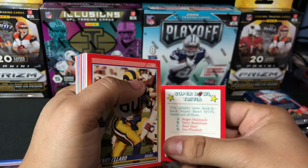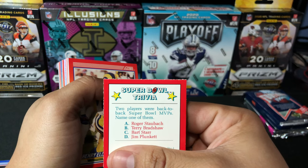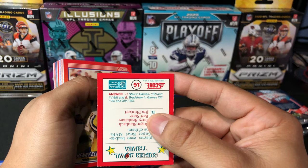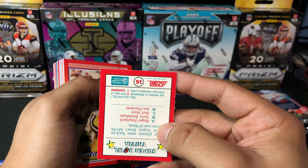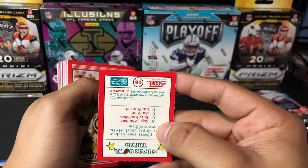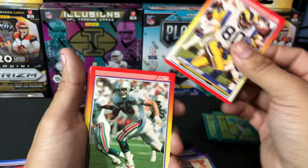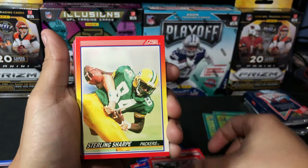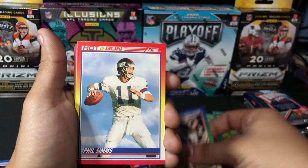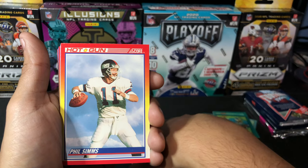Super Bowl trivia: two players were back-to-back Super Bowl MVPs — name one of them. Roger Staubach, Terry Bradshaw, Bart Starr, or Jim Plunkett? The answer is C — Bart Starr, in Super Bowls 67 and 68, and B — Bradshaw, in Super Bowls 13 and 14. Henry Ellard, John Offerdahl, Sterling Sharp, Andre Reid, Lars Tate, Kyle Clifton. We have a Phil Simms — there you go, CBS Sports broadcaster, Giants quarterback Phil Simms.